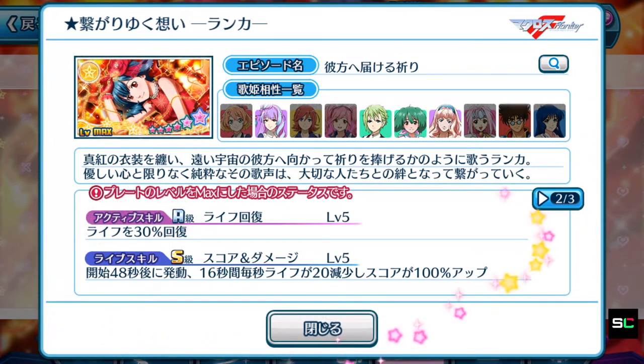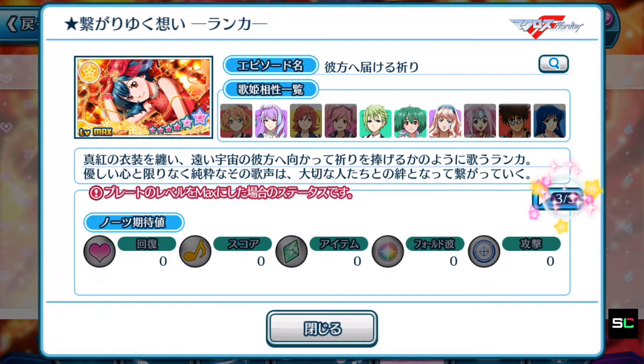Now for the life skill, which is what we're really here for. We see 'Score and Damage Level 5.' So at the 48-second mark, for 16 seconds, every second your life is depleted by 20 HP and you get a 100% boost in score. Will Ranka's plate be useful for high score achieving? I'd say it's okay — it's the new tier 2 version of Ranka's episode plate, with a decent total score and a great life skill for high score achieving, especially for Yellow Colour songs. Sadly, she doesn't come with any special notes attached.